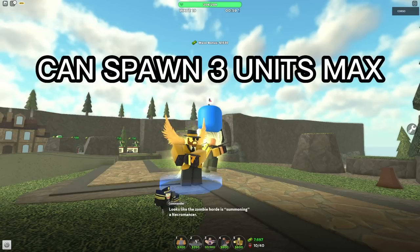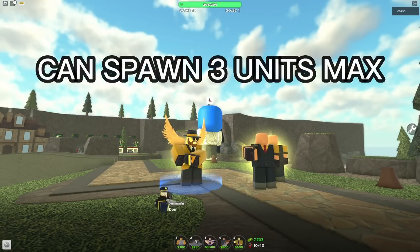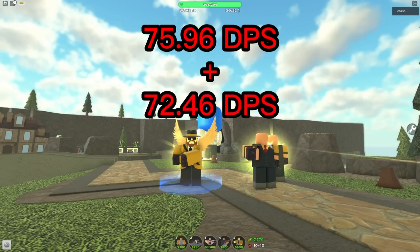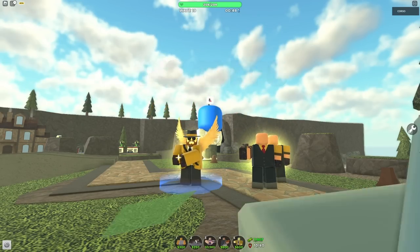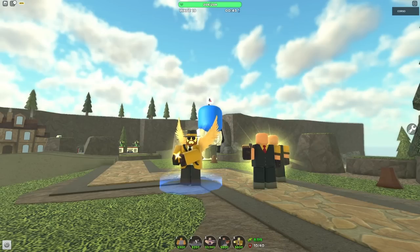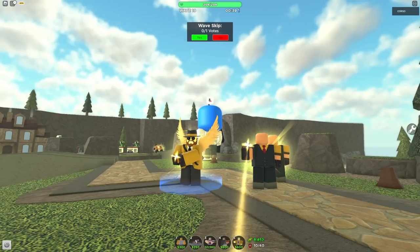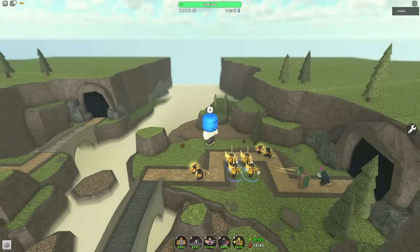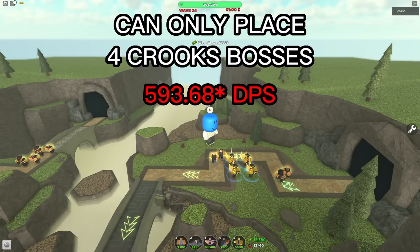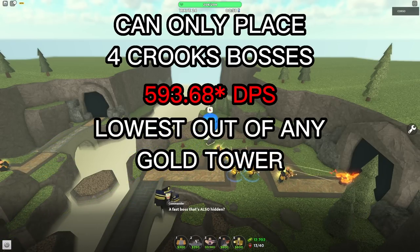The Crook Boss is able to spawn up to 3 units at once, adding a DPS of 75.96. Adding that to the Crook Boss's own DPS, we have a total DPS of 148.42 — that's 44.97 more than the Golden Mini for almost half the price. Units are a bit unreliable though, as they can be killed by the Fallen King Stomp or get killed by ramming into enemies. Even though it has fantastic value, it's held back by its placement limit. You're only able to place 4 Crook Bosses, which adds up to a total of 493.68 DPS — the lowest maximum DPS out of any gold tower.